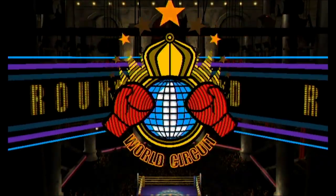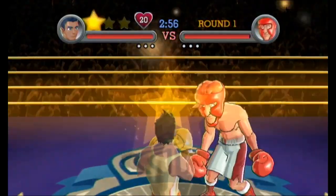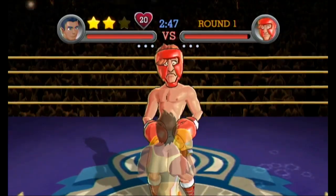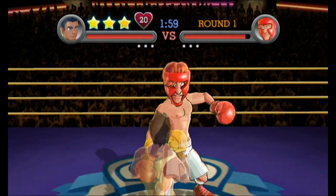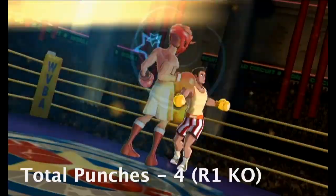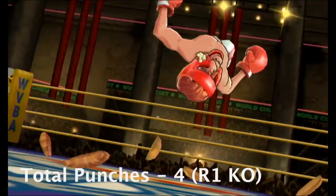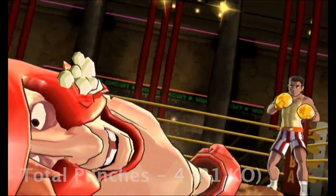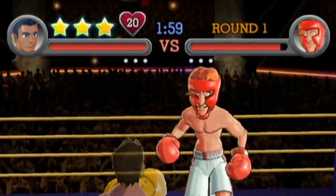It's still Glass Joe though, so it shouldn't be too hard, especially since one of those stars can be earned off of his taunt at the very start. You earn 3 stars in any way that allows you to use 3 punches, wait for him to do his taunt, and then use your 3-star punch to send him down in 4 punches. The only difference from contender mode is that we can get the victory in round 1. So far so good.